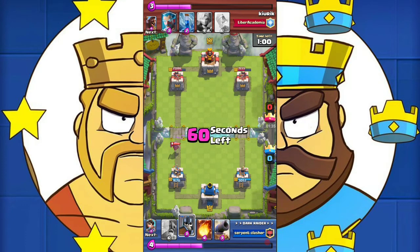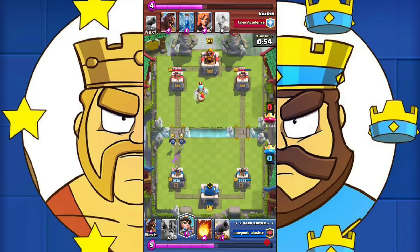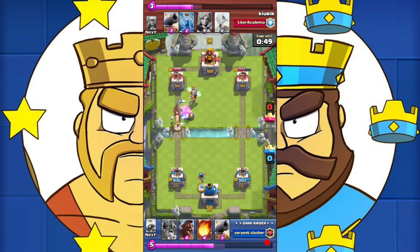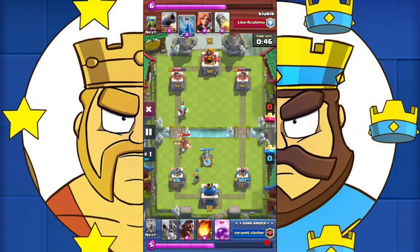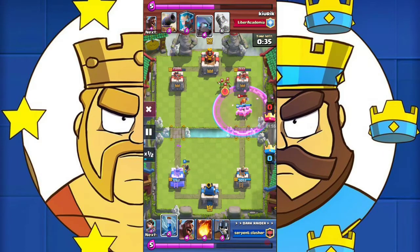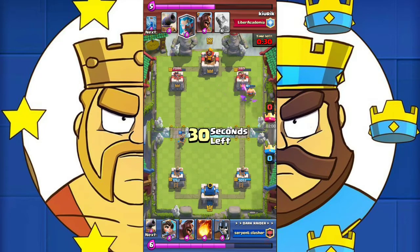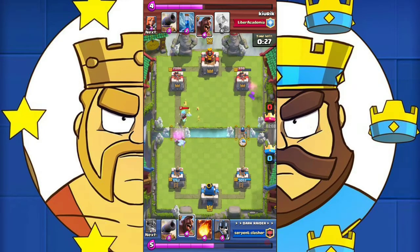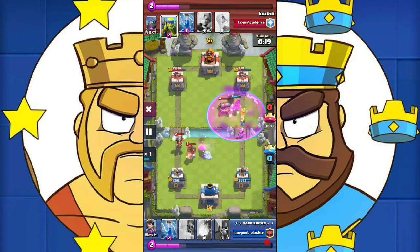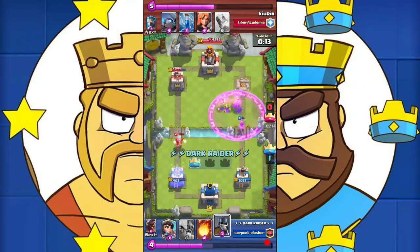Fortunately for me the double elixir started and I had enough elixir to drop my guards against the mini pekka. Now we will take advantage of the guards shielding and drop our elite barbarians and the princess. He sends his hog and I use my cannon to counter it — he zapped the cannon and the princess but to no avail. I drop my elite barbarians plus the hog rider and one elite barbarian gets two shots off, which is an insane amount of damage. I send my princess to get some chip damage and the hog to bait out his cannon again; the princess was in the rage zone so she took care of the spear goblins only.